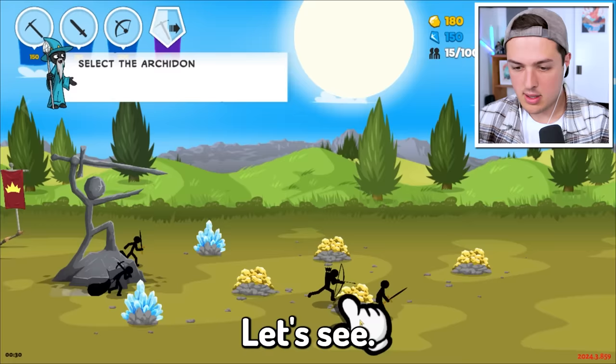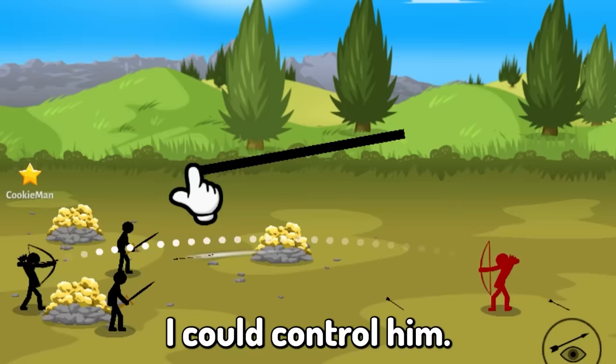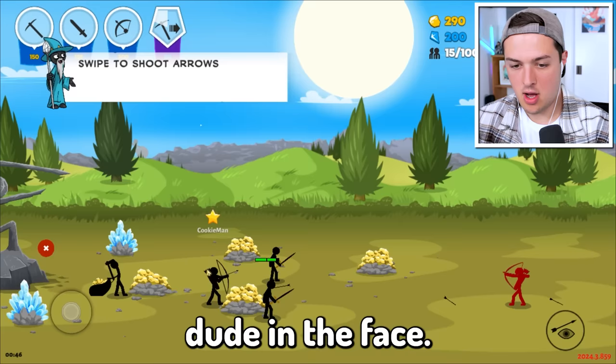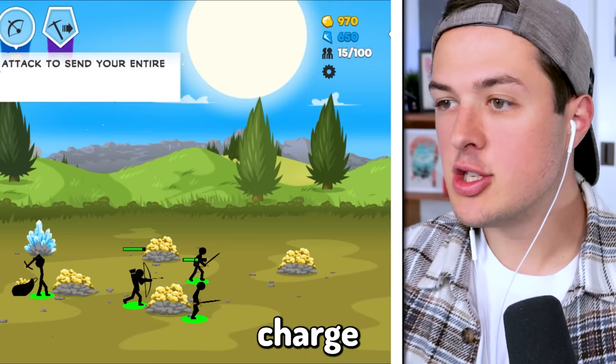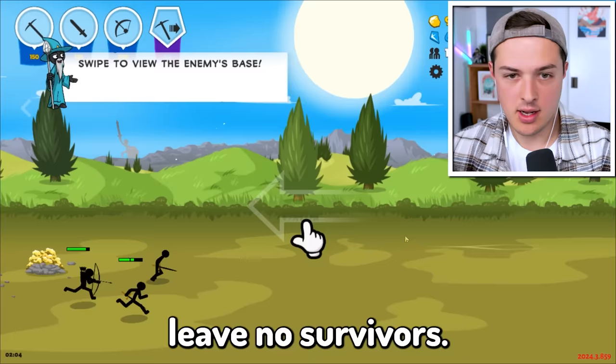I can select the archer dude and control him. I need to shoot this dude in the face - okay, excuse me sir, just gonna need you to die real quick. Apparently an arrow to the face isn't strong enough, but bada bing bada boom, he's dead. Charge boys, attack, leave no survivors!